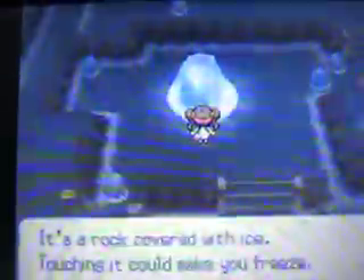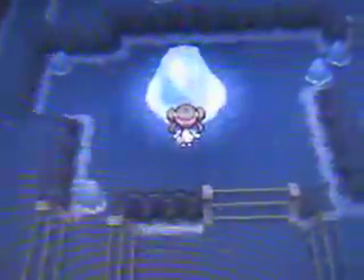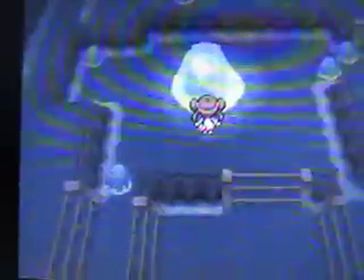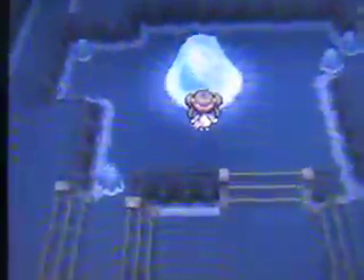This is a new ice rock - touching it could make you freeze. But not only that, if you have an Eevee you can evolve it into a Glaceon by leveling it up here in Twist Mountain. The reason why I didn't use Glaceon was because I wasn't patient enough to wait this far in the game, so I'd rather trade it from Black and White 1.